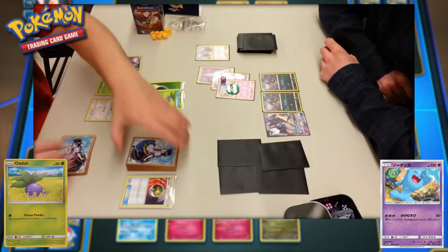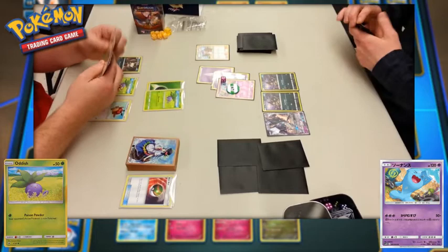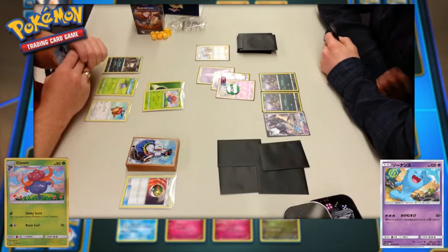Alolan Rattata is played down, but a misplay occurs — they immediately evolve into Raticate, which is not permitted. Rattata would need to be in play for one full turn before it can evolve. Fortunately, nothing is really affected in this match: they play Gloom from hand to evolve Oddish, which is fine, and the Alolan Raticate isn't targeted by any damage or moved around, so it could have been played next turn with no real impact.